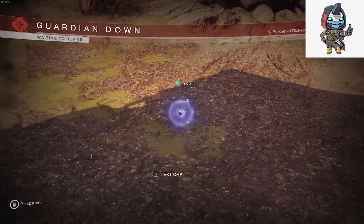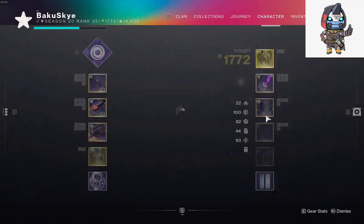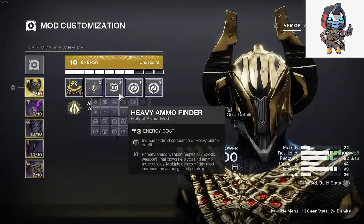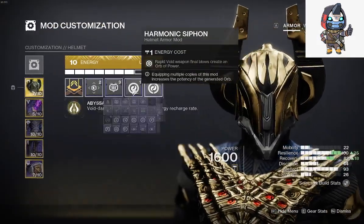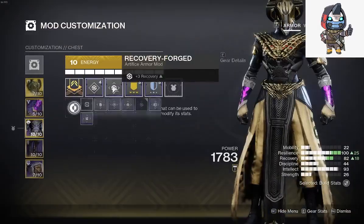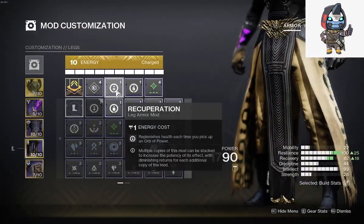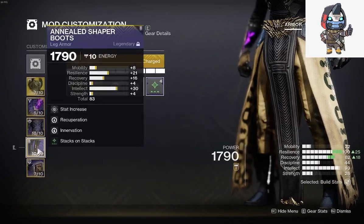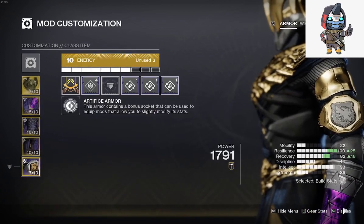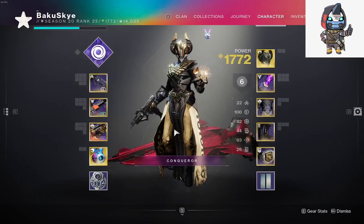What is going on guys, it is BakuSky here with another video. In today's video we're going to be doing a void build. I have harmonic siphon for void weapons, three impact inductions, emergency reinforcement, flaunt and endurance for survivability, recuperation, innervation, and three outreach, and basically this will all be paired up with...